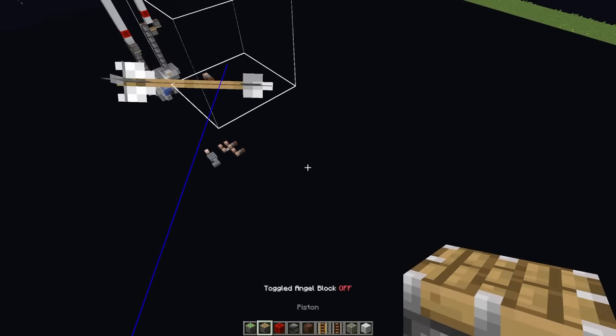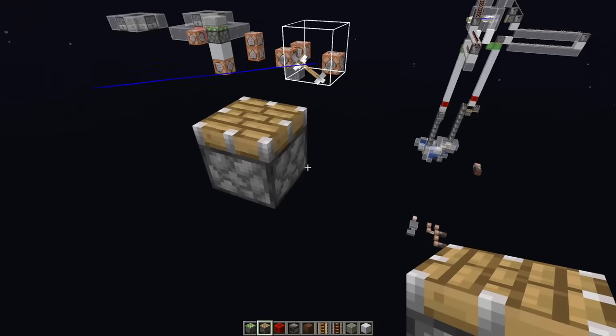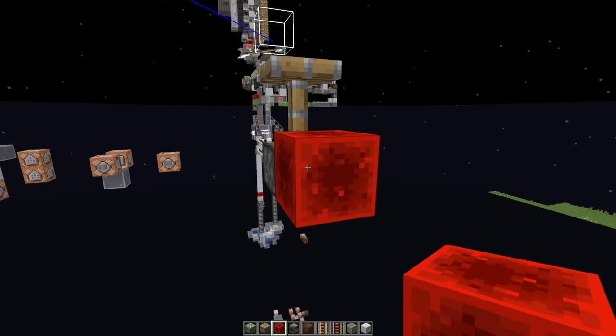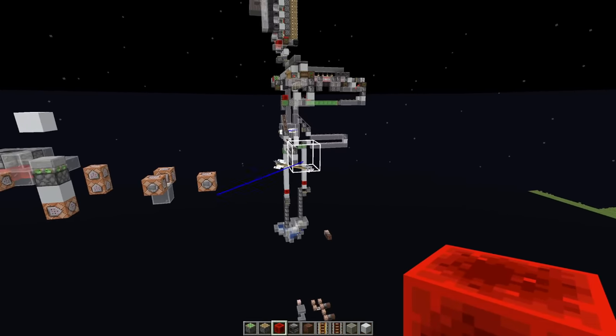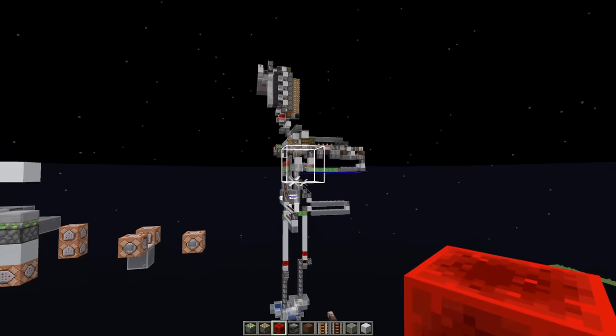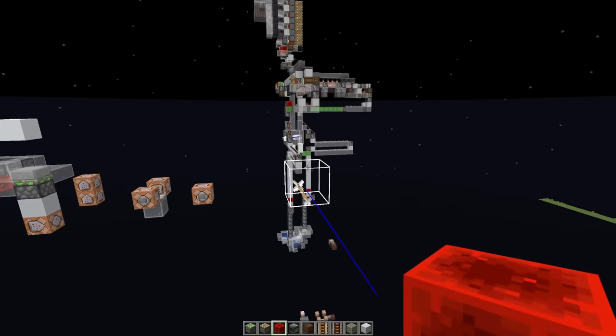Let me show you something really funny. If you go ahead and create your arrow with momentum, because it's being pushed into the powdered snow using the move method, it's now flagged itself for motion removal by the movement method. However, because the arrow flying doesn't use the movement method, it will retain that flagging by the powdered snow until the movement method is called again. So if I go ahead and place down a piston and use the piston to push the arrow — which calls the movement method — and then start the arrow ticking again, it's removed the motion of the arrow even after it's moved away from the powdered snow.